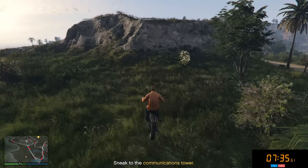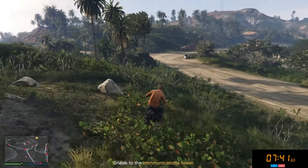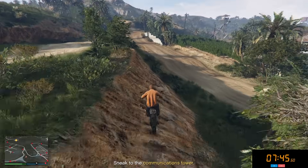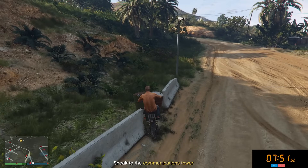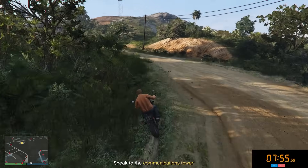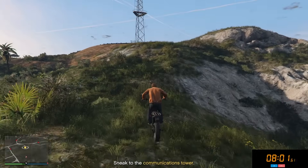Now we just have to drive our motorcycle over to the comms tower. Obviously don't want to drive in front of any cameras, and want to make sure no vehicle is in our way — that's fairly easy to do. This camera in front of us is also very easy to avoid. Just go around it like this and squeeze through here. I was a little worried it saw me for half a second there, but we're all good. Eight minutes on the clock and we've already made it to the communications tower.